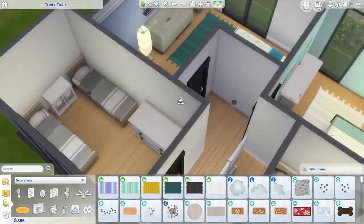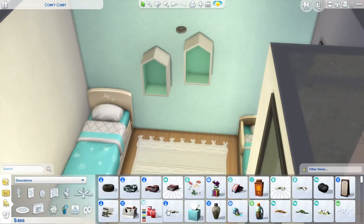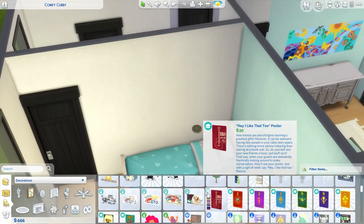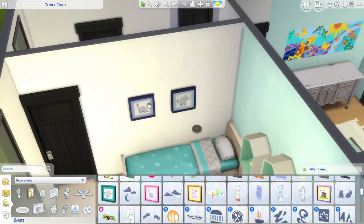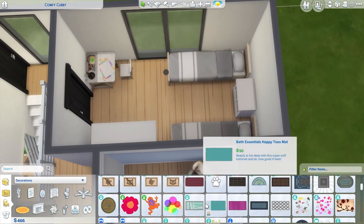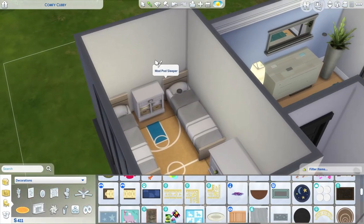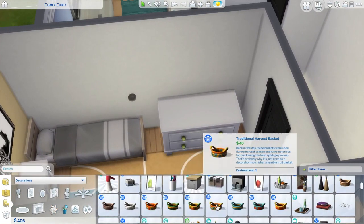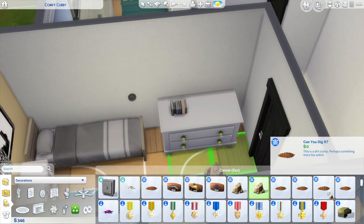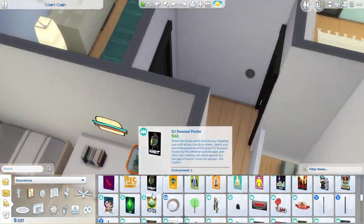Those rugs from Nifty Knitting are so useful for limited budget build challenges because they're zero simoleons, which is perfect. This room is also a bit more blue — icy colors. Those items remind me of Elsa for some reason. For the kids there's a skill-building station. Every bedroom has a wardrobe, which is kind of excessive, but it just gives a bit more furniture and character.